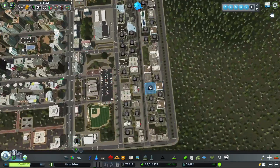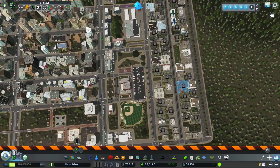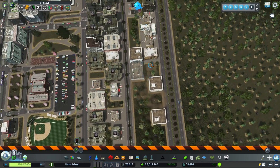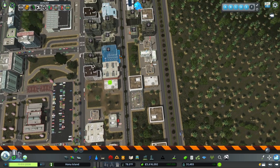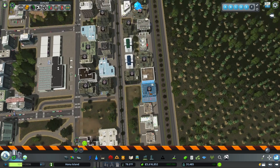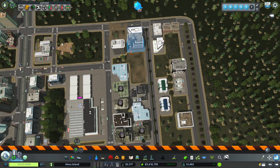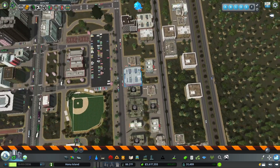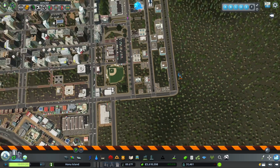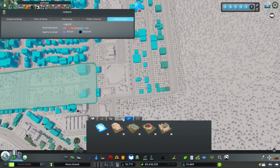Our first little office park isn't doing too well over here, so we're going to demolish all of this. Looking at our education, it does look like we need another university, so we're going to have to plan a little area. We haven't unlocked the universities yet where we can build our own.